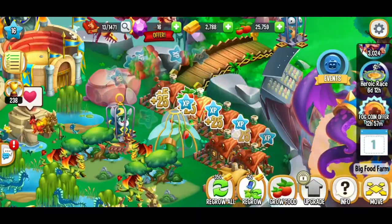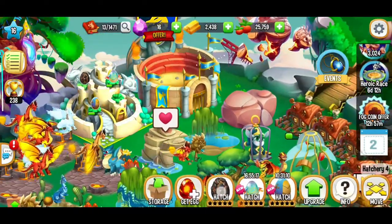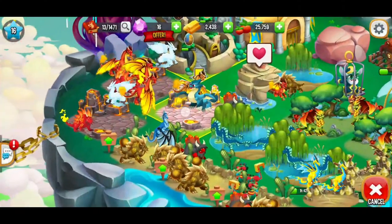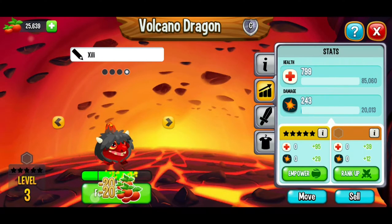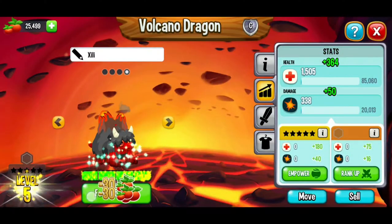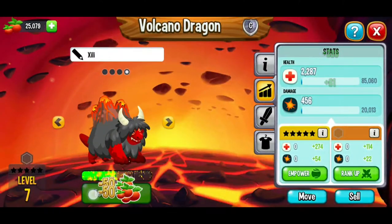Here we're going to go ahead and get some food moving, regrow all that. We're going to be able to hatch this volcano dragon. With this dragon, I want to get it to level 15 here. We're going to save this dragon — no more recalling dragons. We're going to get this all the way to level 15. Hopefully we'll see a beetle along the way.